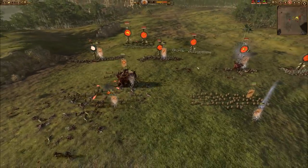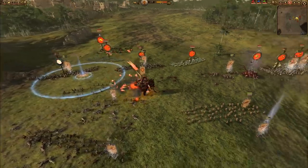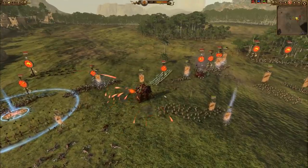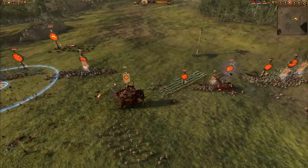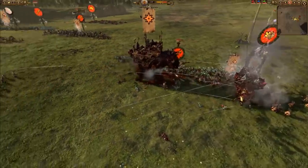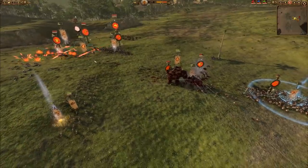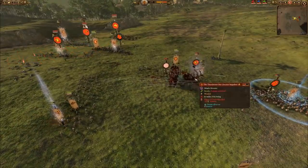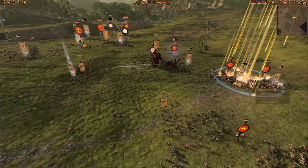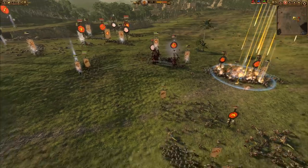Wulfric is large and in charge, taking some shots from the Umbral Tide on his port side. Skinks are jumping in to help out with the Thunderous One but just getting mowed over by Wulfric. Wulfric is bringing down plenty of pain. Then you've got another Transformation of Kadon kicking off, a second Manticore summoned, and a Searing Doom dropping onto the Skink Cohorts and Saurus.